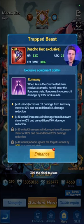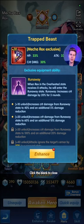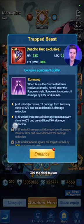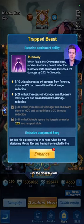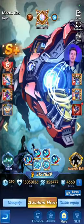His exclusive equipment: once he's overheated and has been attacked 8 times, he does even more crit damage, more damage reduction. So those are the stats that it provides.